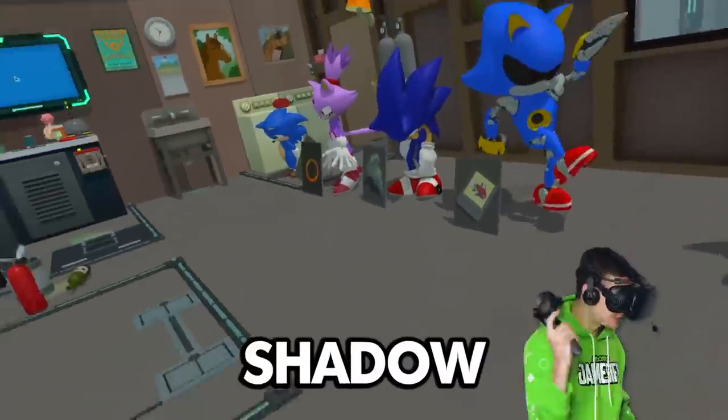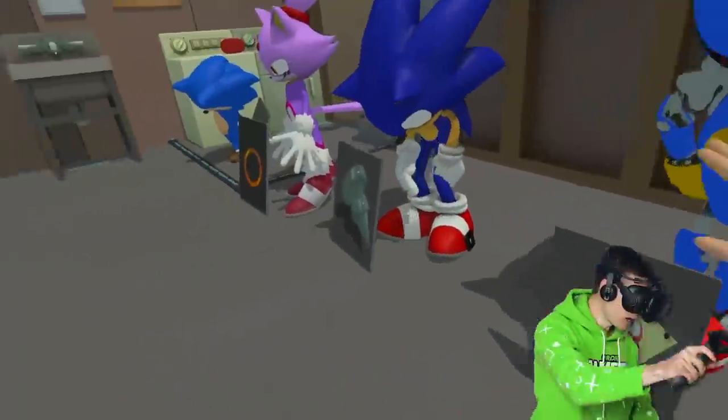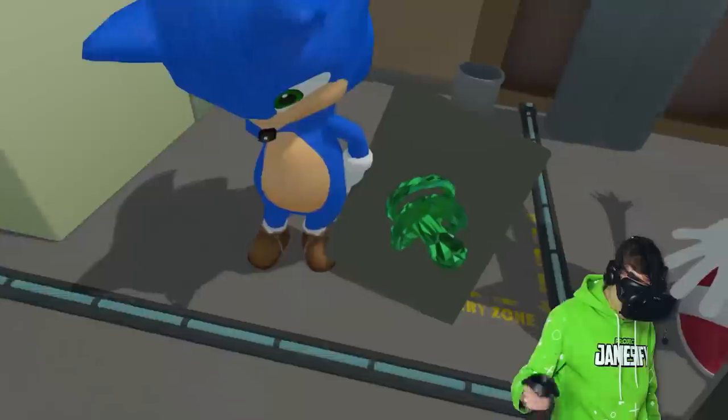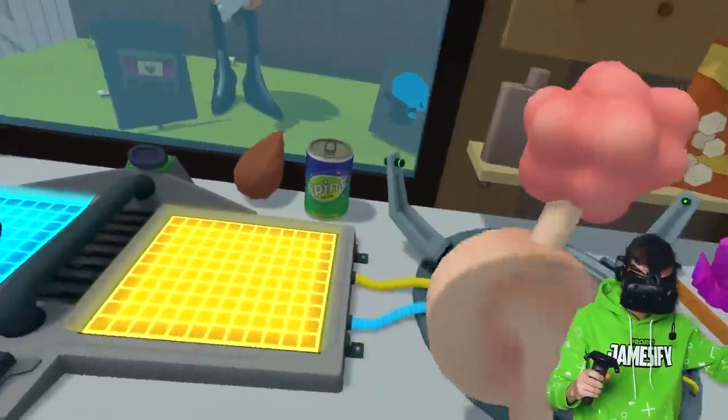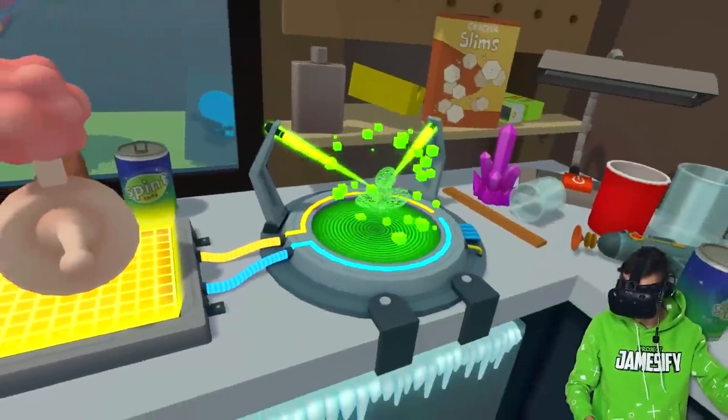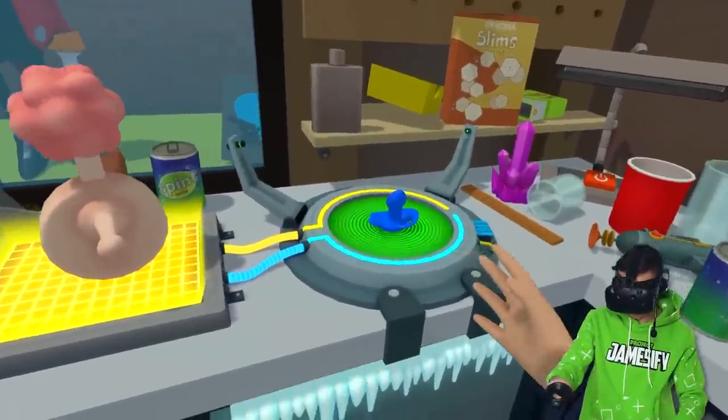Mr. Meeseeks is gonna become Shadow! For that, we gotta help everyone with their secret items! And I know how to make a pacifier for Baby Sonic! All we gotta do is put a bottle and a plumbus on the combined platform to make a pacifier!